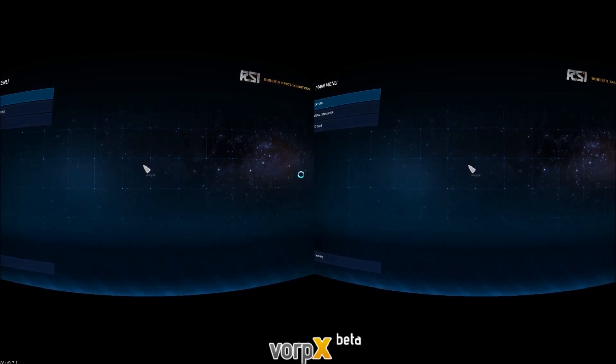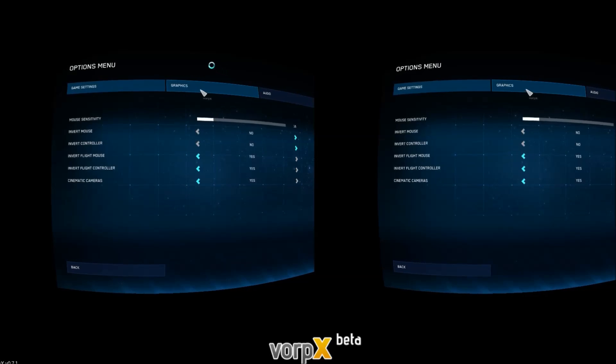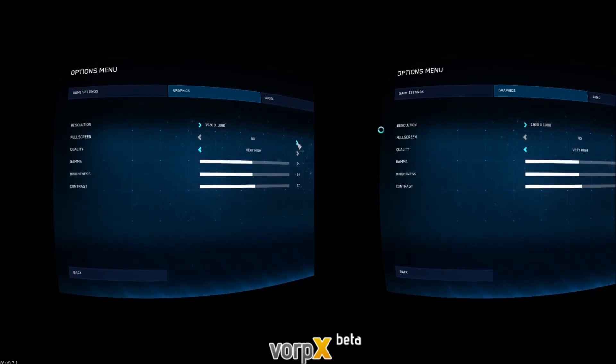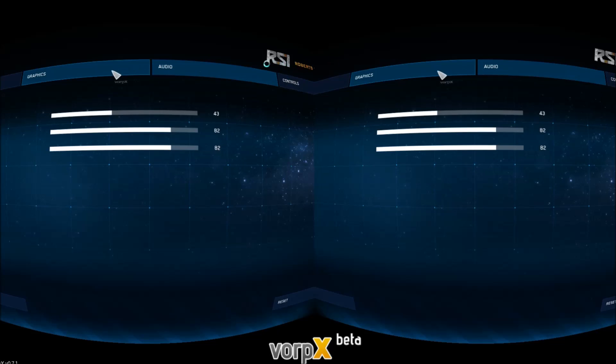If I press the middle mouse button, I can detach my HUD and look around. Graphics: I've set full screen to no, but you actually want full screen on. The only reason it's set to windowed mode is because I'm recording and Vorpix doesn't like being recorded in game capture mode, so I have to use window capture which means windowed mode. You'll get a much higher frame rate by having full screen set to yes, and you shouldn't have any other problems.